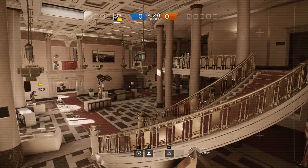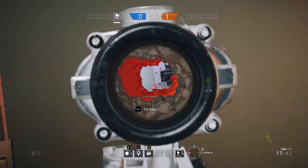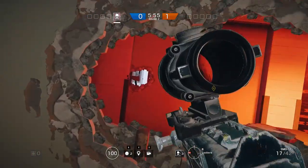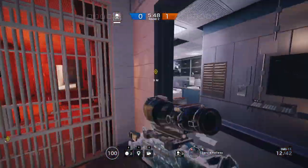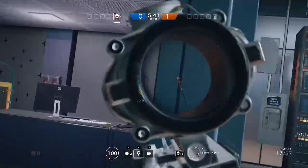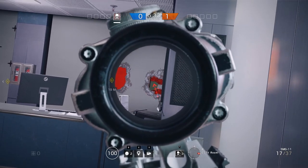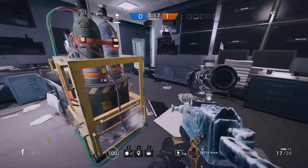For the first defending spot on Bank, create some holes into this wall and this one here so you can watch the server entrance right about here. This is where they'll be walking through the server when attacking on this side. Normally these holes are always made here so they'll be looking for them — but then you have a backup right here and you're far back, making it hard for them to actually get the hit on you.